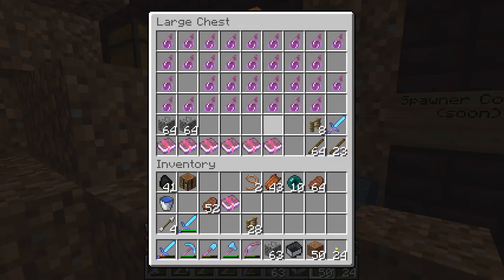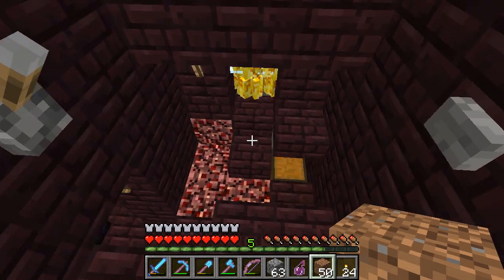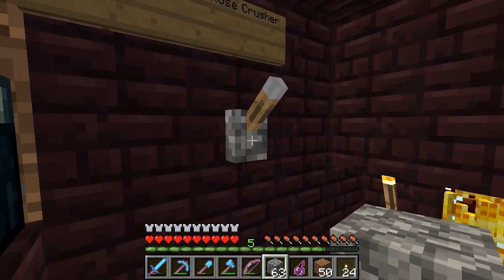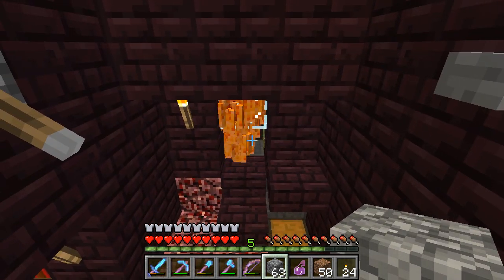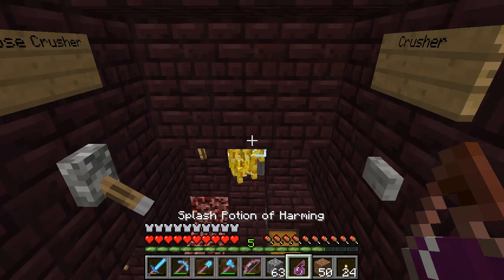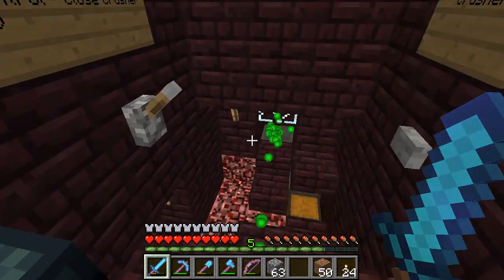I'm going to grab a potion of harming, because those are useful, and I've also got my wither hunter — notice it is looting three. Let's just assume we've got 83 blaze there now. We're going to close off the collection area and then hit the button. What we're going to do is throw the potion of harming and then switch to my looting three sword. If you don't have a looting three sword, just throw the potion of harming. That makes sure we get a bunch of blaze rods out of it.